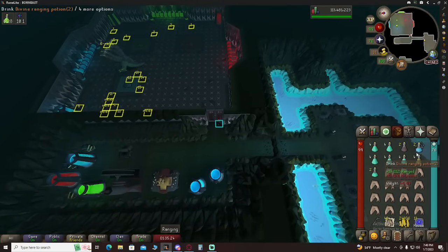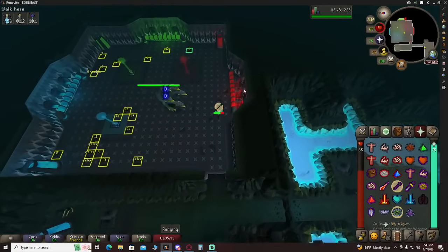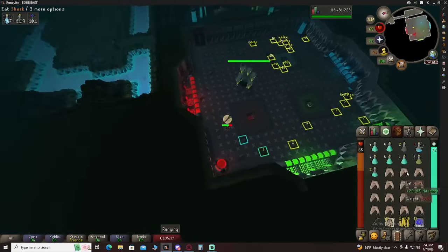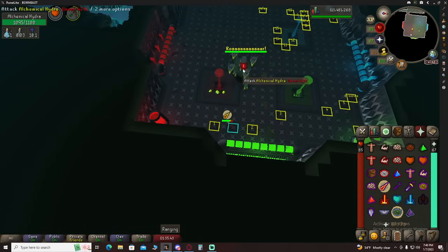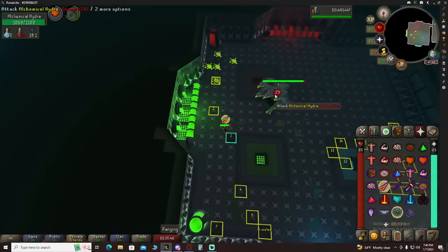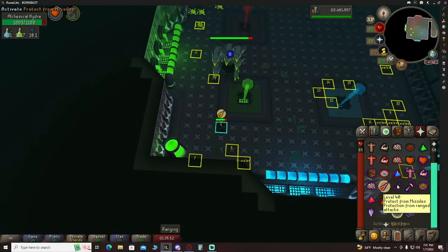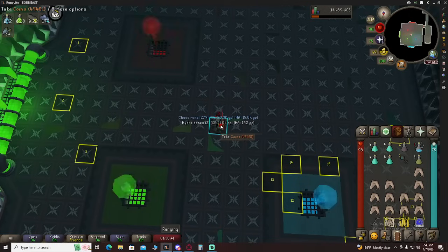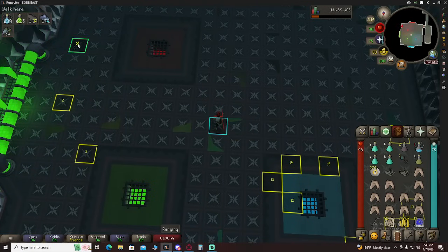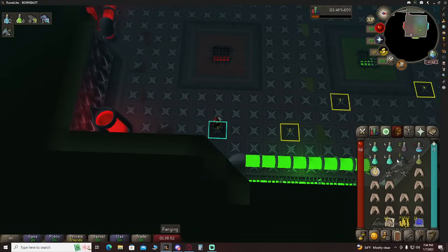Here we are at Hydra. I do have a Hydra Slayer task, so we're going to go ahead and pot up. I'll use an antidote here just to make it easier on myself. I'm going to pray Range walking in the door — hopefully it doesn't hit us too hard. We're on Range first go. We are hitting pretty well — that's very good. We got a Brimstone key and Chaos runes, not bad for the first kill at Hydra. That was an 80k kill — could have been a lot worse.